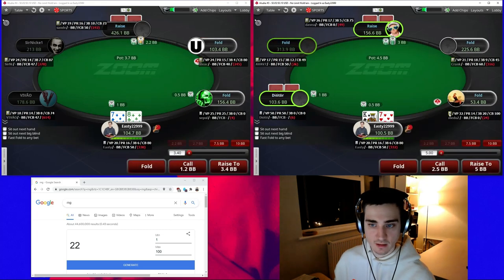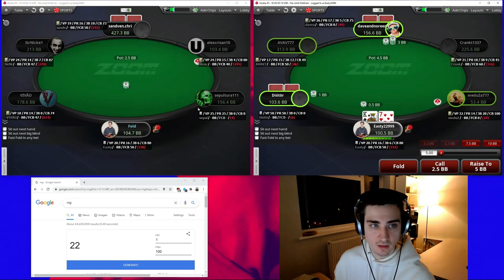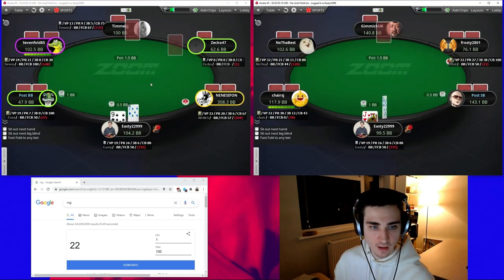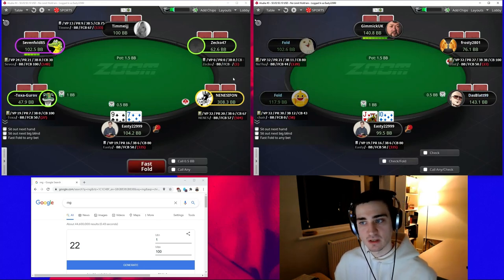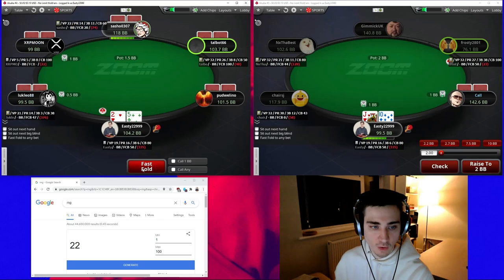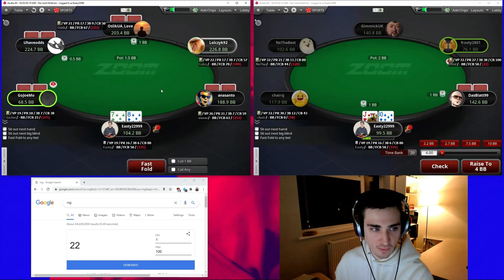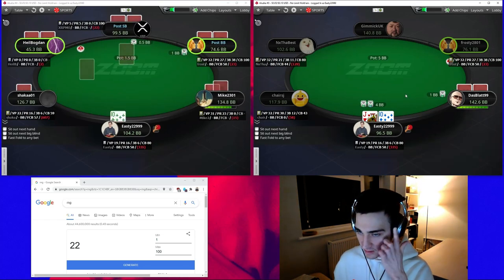I have a feeling 10NL will be most popular and I've been playing a lot of it recently, so I decided to start there. There will obviously be a lot of folding, and I'm only playing two tables. Hopefully we'll get some interesting spots, but a lot of people are interested in those small spots where we make the decisions that make you a lot of money. A lot of my stream highlight videos are just big showdowns, which isn't as interesting. We're going to raise the limper with jack-ten.